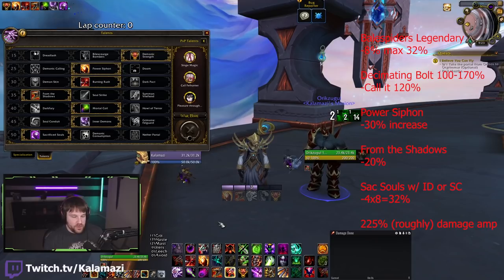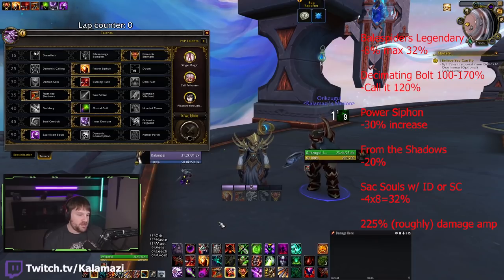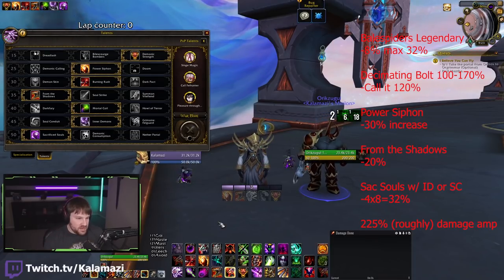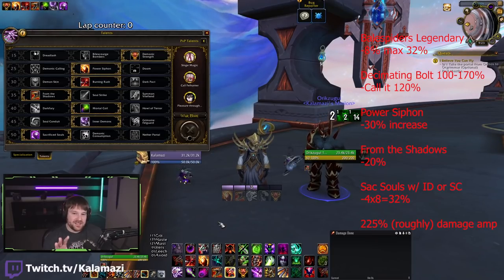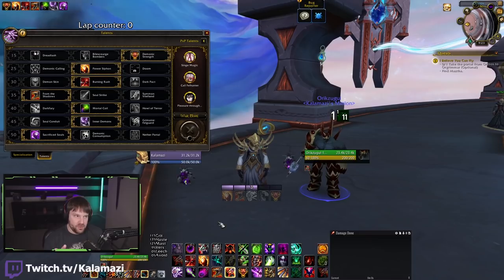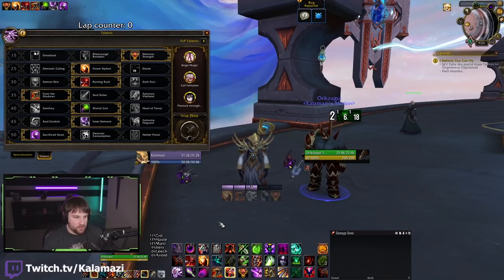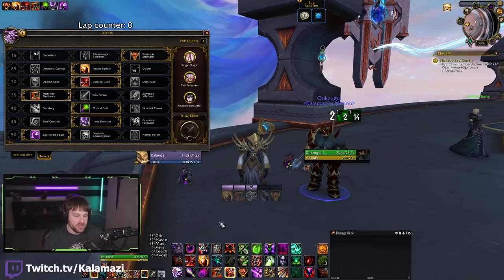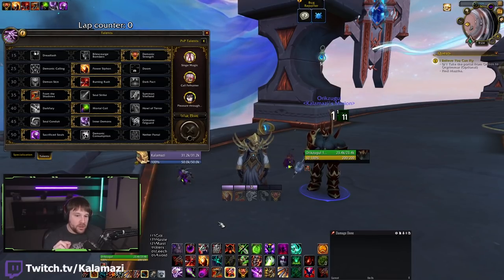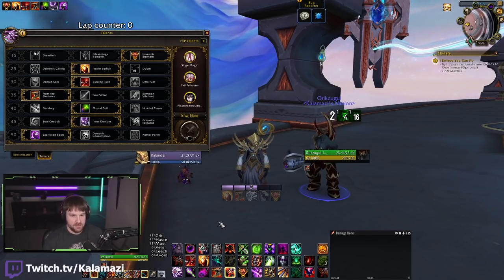There's a lot of synergy with this build, but I have to say — this build feels very different from the Demonology we've played in the past. Setting up Demonic Consumption, Tyrants, LOSing imps — it's oddly consistent and eerily smooth. People see Demonology and often think it's one of the most complicated specs in the game, but this version is very different. Let's take a look at a few builds and really break down the damage amps and how it's truly looking in combat.